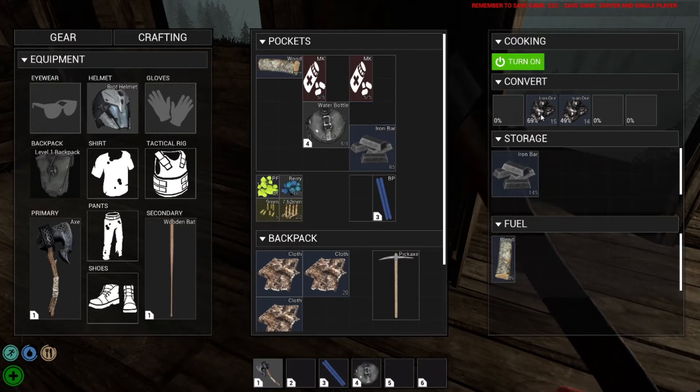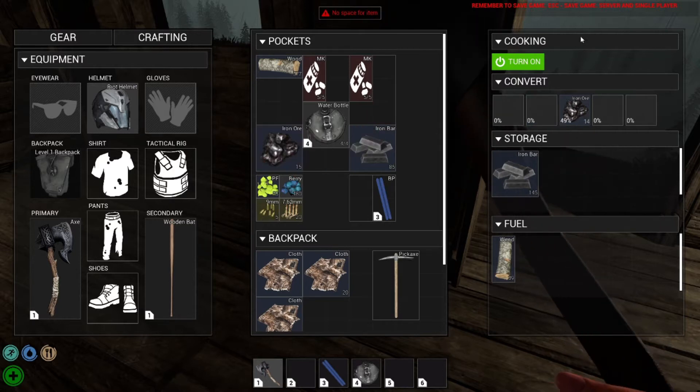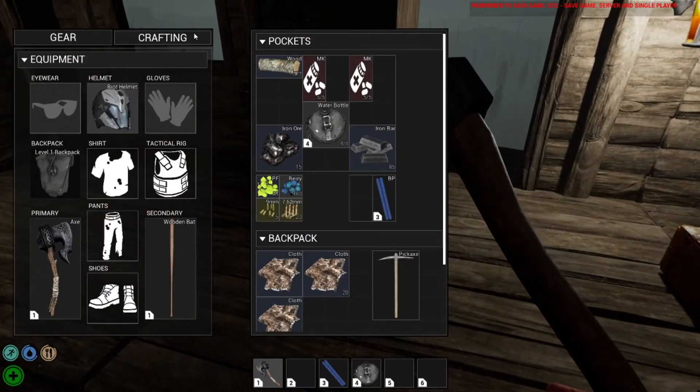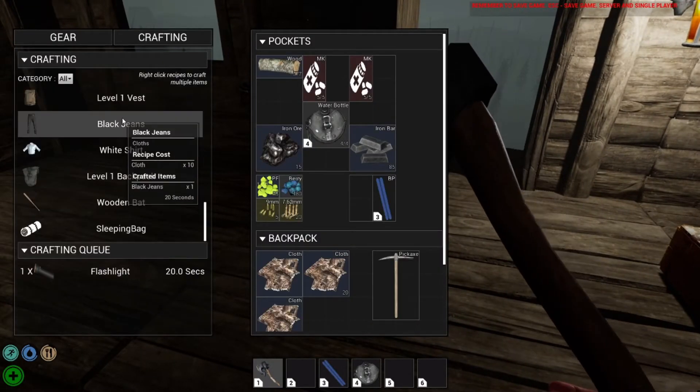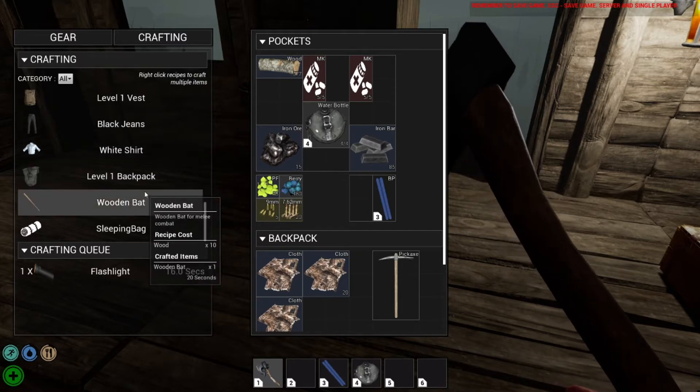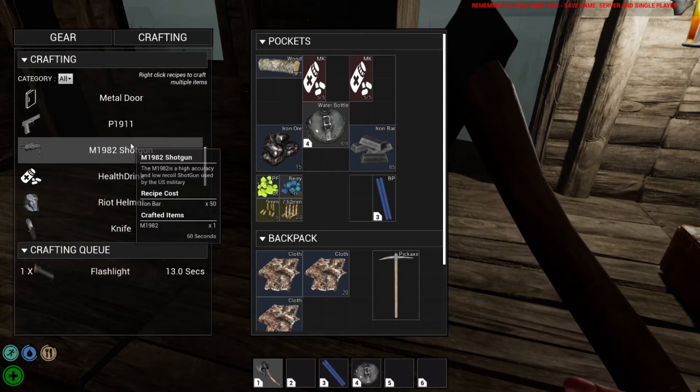Let's go ahead and put that there, turn it on so it can get finished up. And now I believe we can make that flashlight — bam, nailed it! So now we need to get the crafting bench made so that we can make the guns and such.